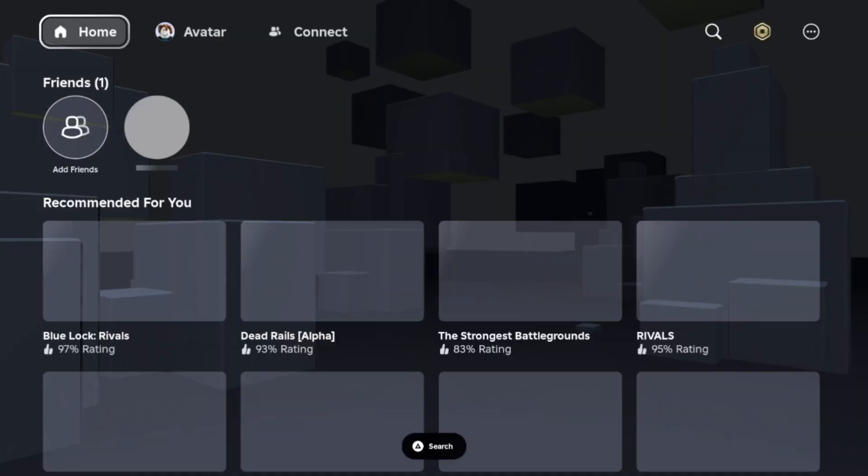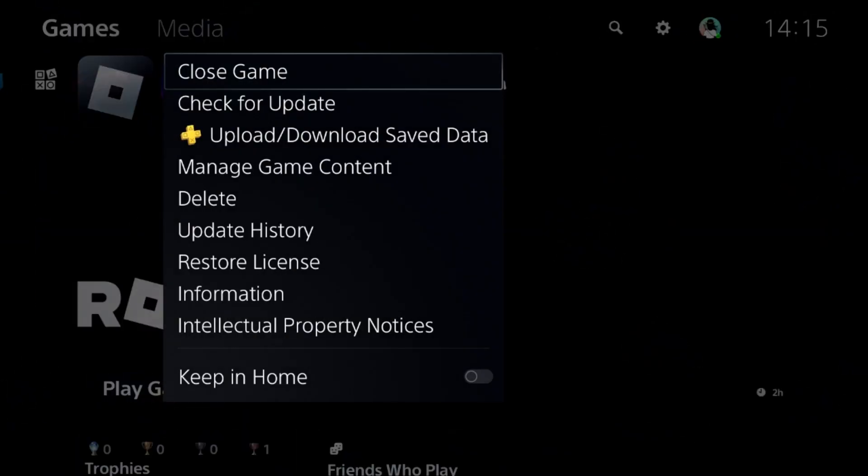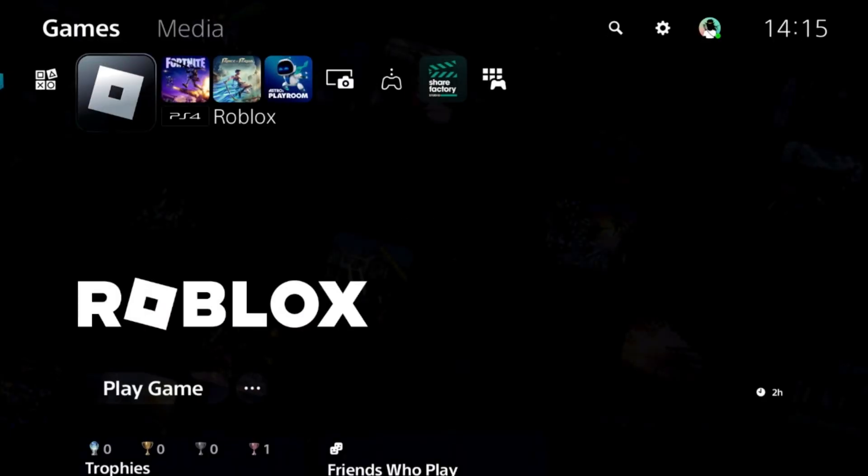To fix the ping problem on Roblox PS5, first press the PS button on the controller, select the home screen, press the option button on the game, and select close game. This is really important.